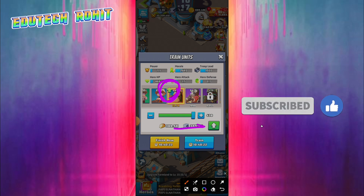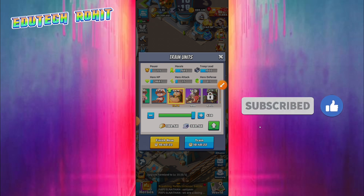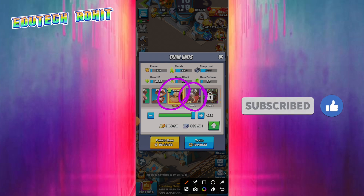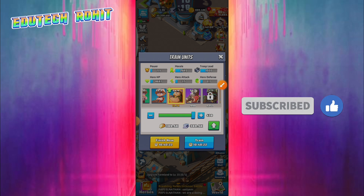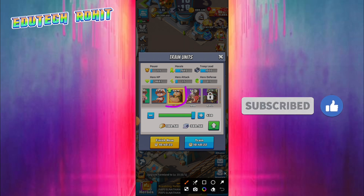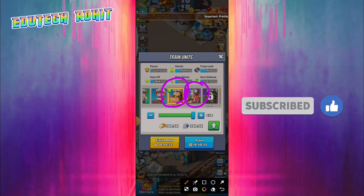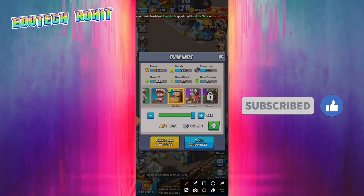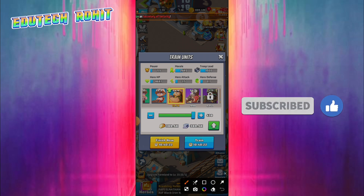There is a green button — you just have to click on it and your level 4 soldiers will be converted to level 5 in just a few hours. It takes very few hours to complete because they are already at level 4 and just need to level up, so they take far less time compared to a full training course from scratch.